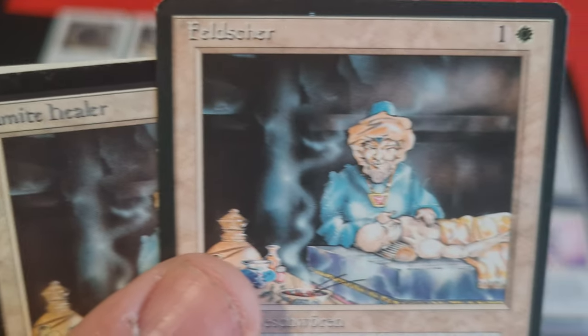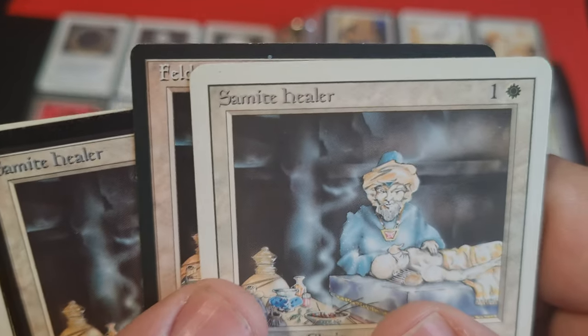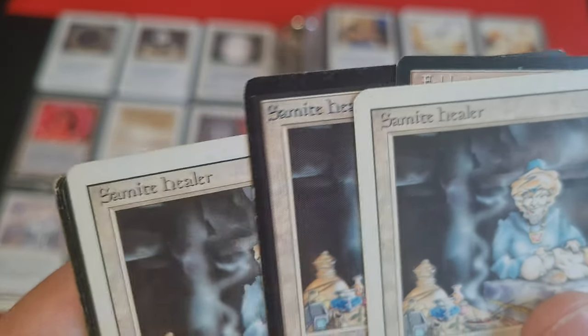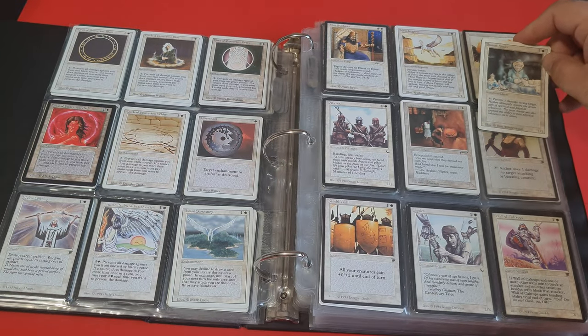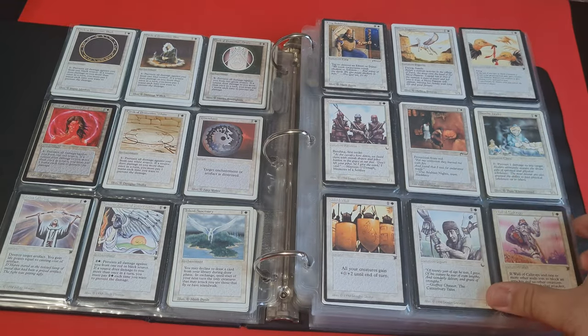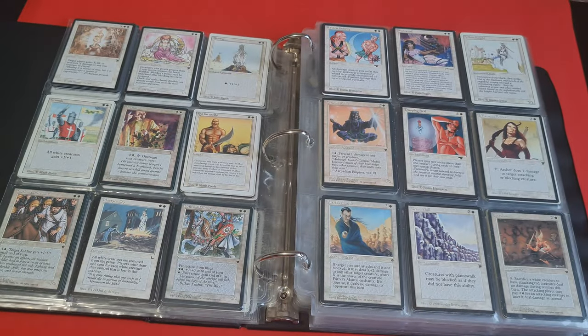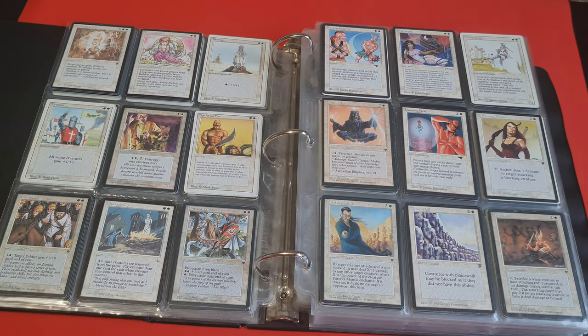Next, we have got Samite Healer — one of those cards that brings back some very nice vibes of the Chandler game. I remember it very well. And here, the next picture — we have to talk about the obvious. As you can see, I have got all of those Shahrazad cards. I see no reason to remove them from the binder.